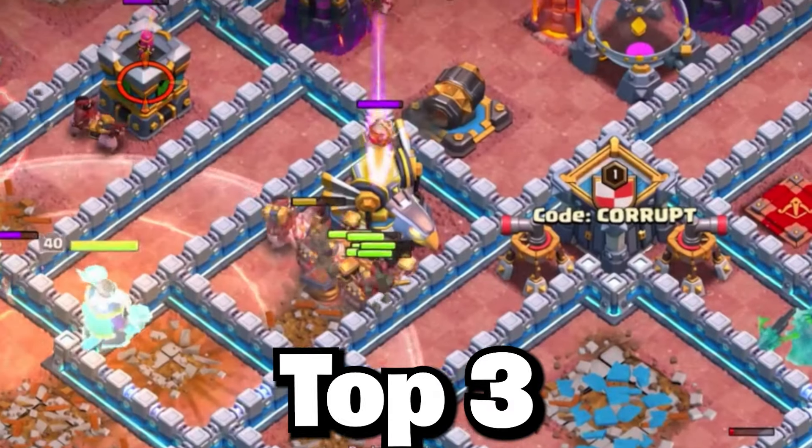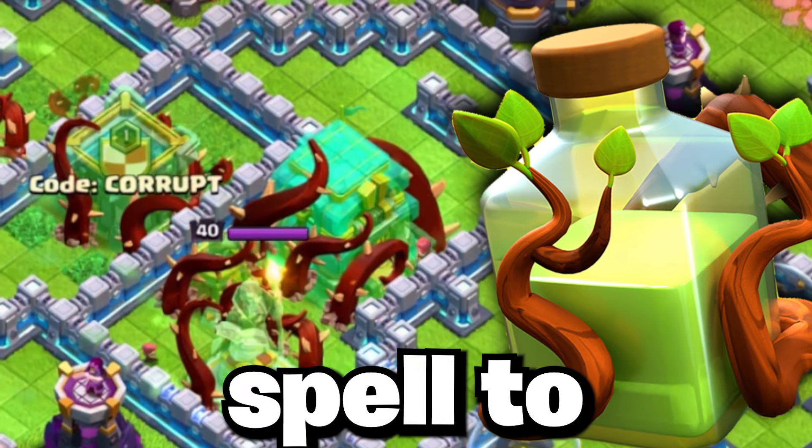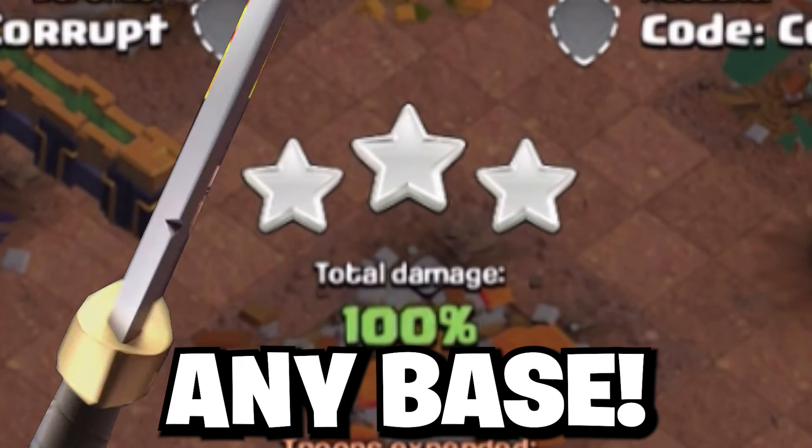This video contains the top three best Town Hall 12 attack strategies featuring the new Overgrowth spell to three-star any base.